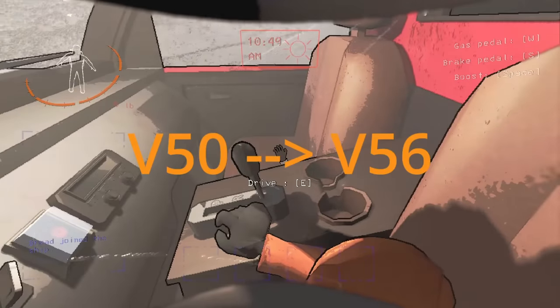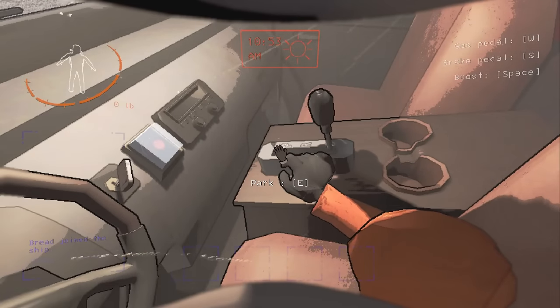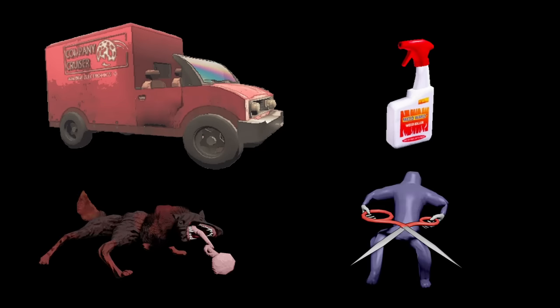Here are all the changes from version 50 to version 56, previously known as the version 55 beta — Zekers just names things weirdly. Version 56 is now officially out and the most notable changes are the company cruiser, weed killer, and two new entities.